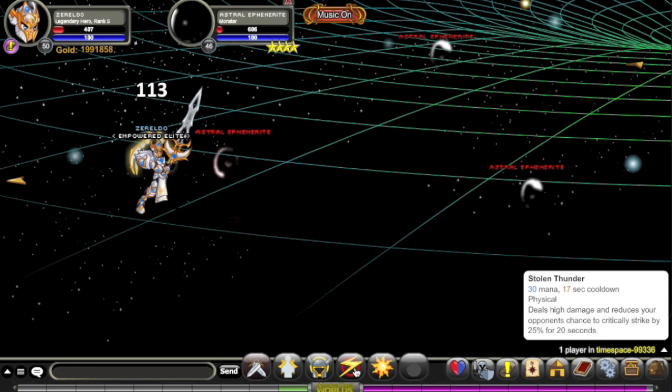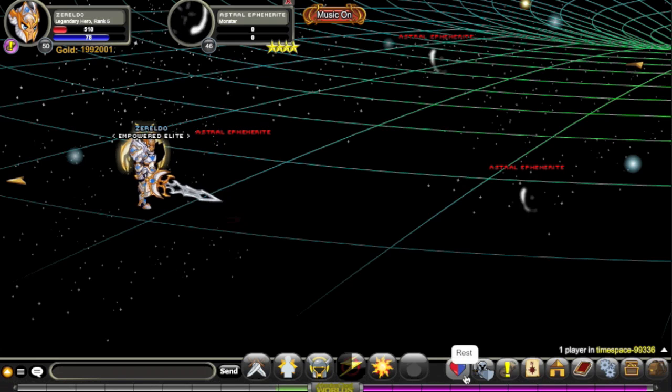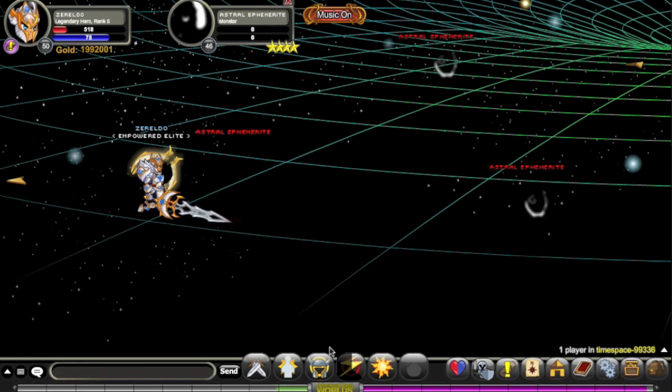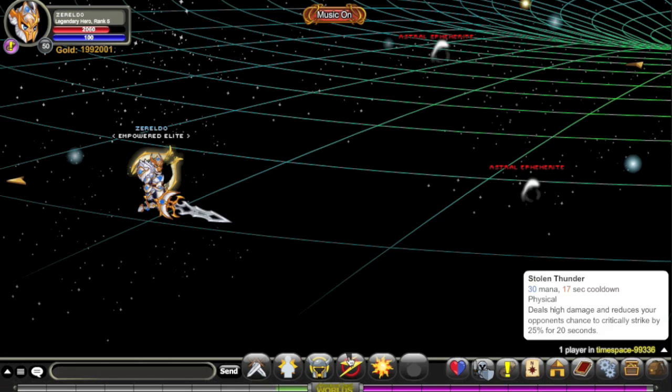Your third move, Stolen Thunder, just does a bunch of damage — I'd say roughly 200 to 250% of your average strike. It also decreases your opponent's chance to crit by 25% for 20 seconds. That's useful because some monsters are more likely to crit than others, so if you can identify that, it's helpful. But this will be more useful in PvP than anywhere else.